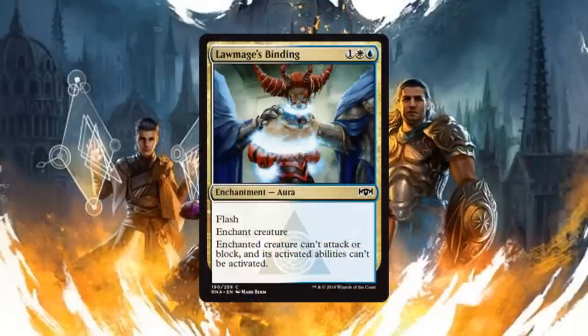The multi-colored cards also have an honorable mention: Law-Mages Binding, an enchantment for one generic, one white, and one blue with flash that enchants a creature. The enchanted creature can't attack, block, or use any activated abilities. I said I wasn't going to include removal or pseudo-removal, but the flash puts it above that mark, and the fact that it shuts down activated abilities — not just non-mana abilities, but all of them — makes it pretty darn nice. If I'm in these colors I'm probably going to run it.